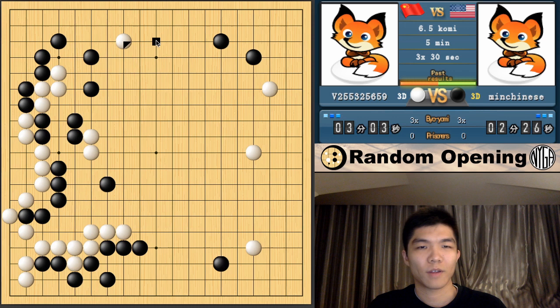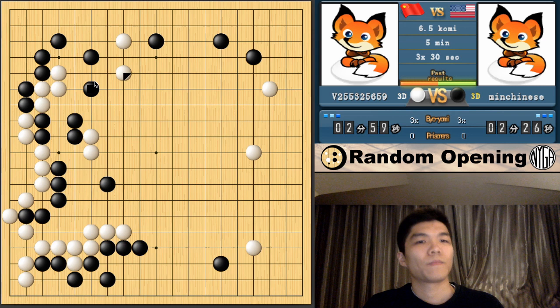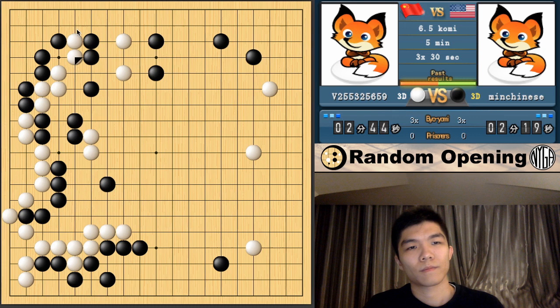I'll just fight a little bit. This pincer is not really threatening me — it's really just him invading. It's attaching here, but this group is dead. So I can just close this off. Pretty smooth so far. Next opening I'll aim to actually play the style.